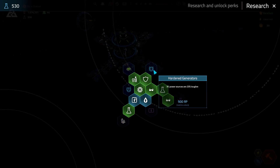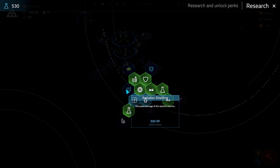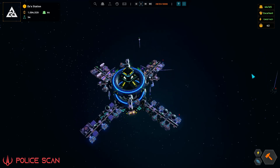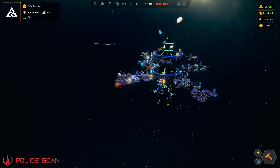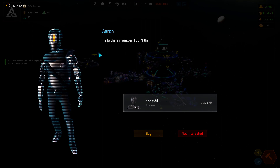Let's check research. Hardened generators make all power sources 20% tougher. I can unlock parks, get radiation shielding. Let's do radiation shielding for right now. We've got a police scan coming in — you're not going to find anything, coppers. Well, except for like some androids. Alright, we have passed.